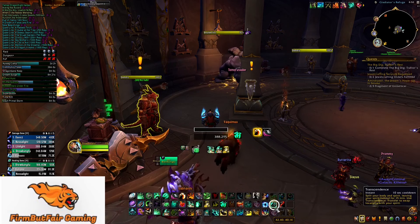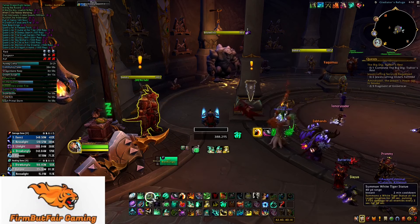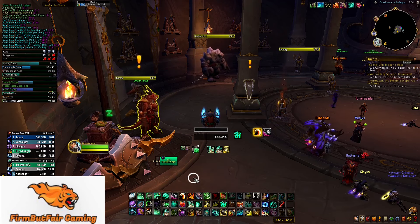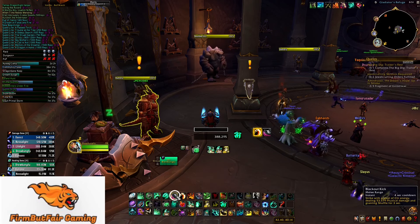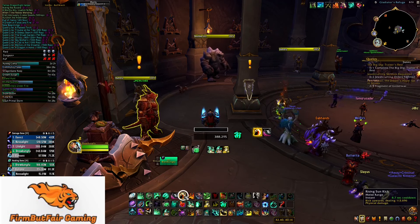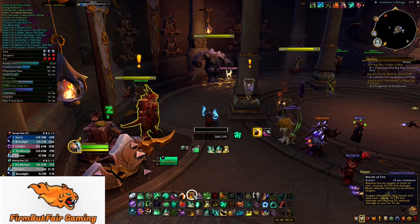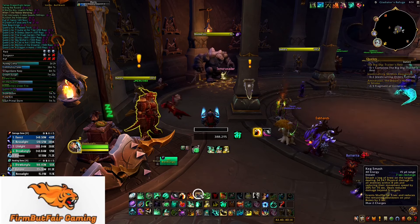Offensively: White Tiger Statue does a little pulsing damage — throw it in the middle of the pack. Rushing Jade Wind you want to keep up; it summons a swirling tornado around you causing physical damage for 8 seconds. Blackout Kick is your big damage button — you'll be hitting this all the time. Rising Sun Kick you'll also be hitting a lot. Breath of Fire works with our tier set so you'll be using it constantly. Keg Smash makes your Breath come back off cooldown — so Breath goes on a 15-second CD and Keg Smash refreshes it. Use Breath before Keg Smash.